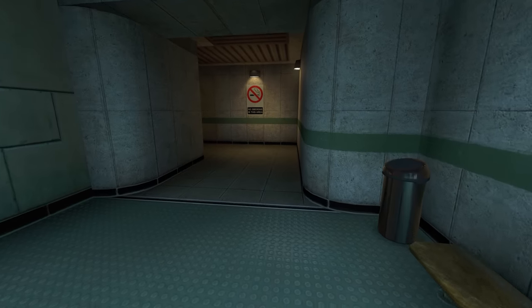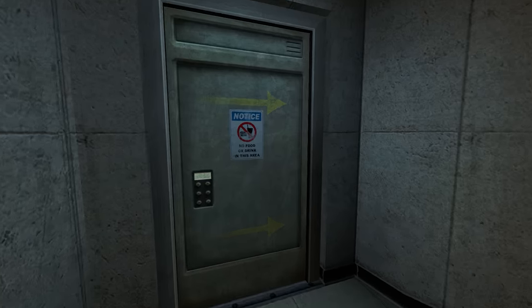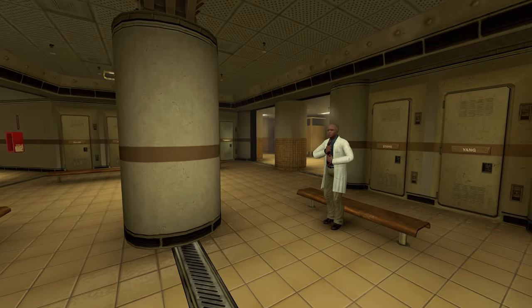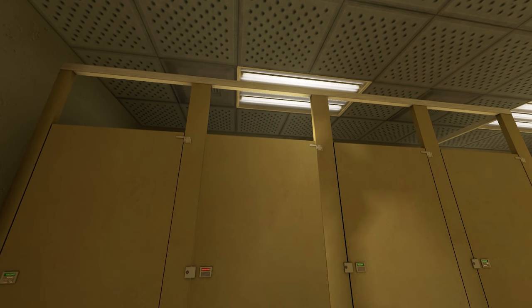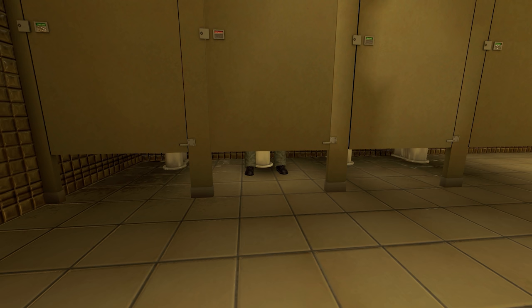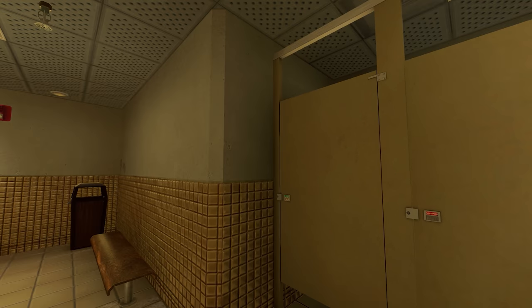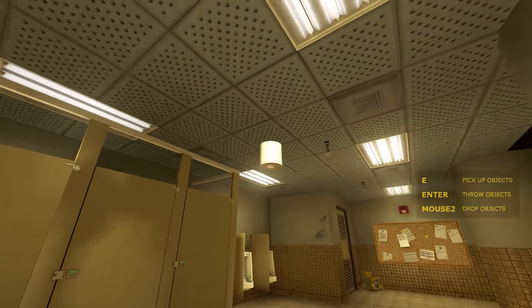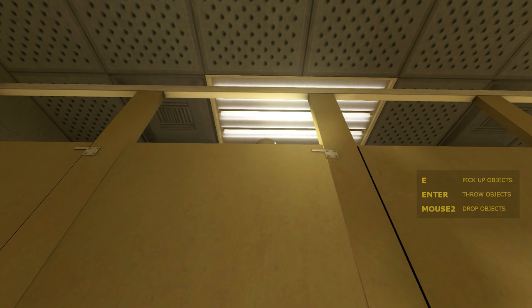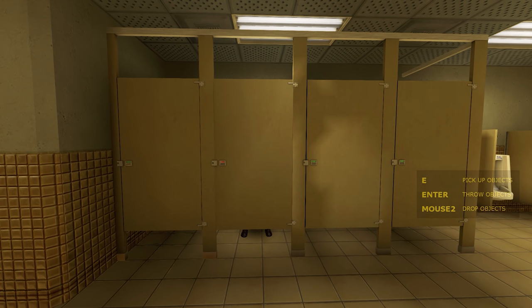Next up, it's time to help a man in need. If you head to the toilet, you can hear someone stuck in a situation I think we've all been in before — running out of toilet paper. Being the kind co-worker that you are, you can help the man out of his sticky situation. The NPC calls out asking for toilet paper, and when you bring it to him, he responds with 'Oh, thank heavens. I'm in dire need of some toilet paper.'